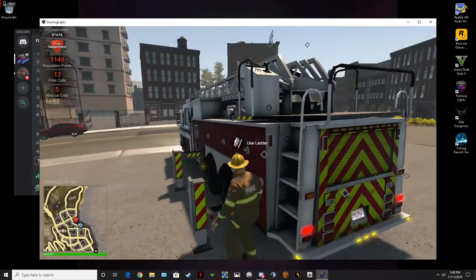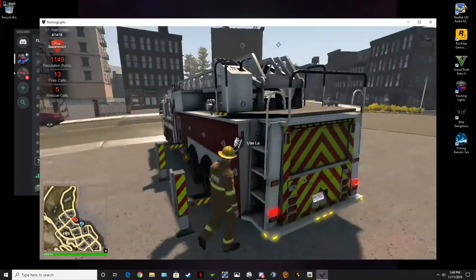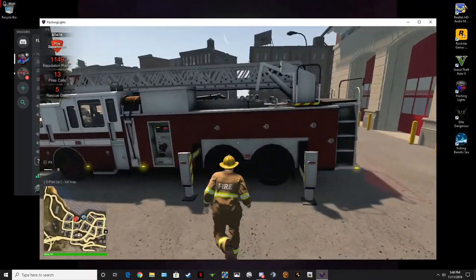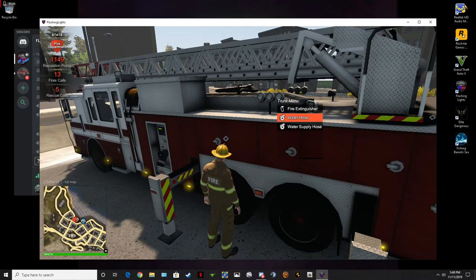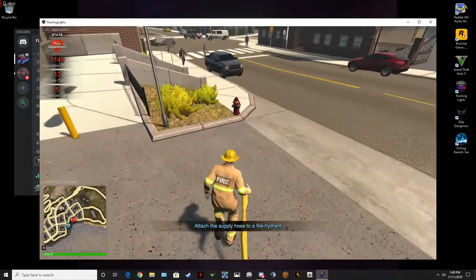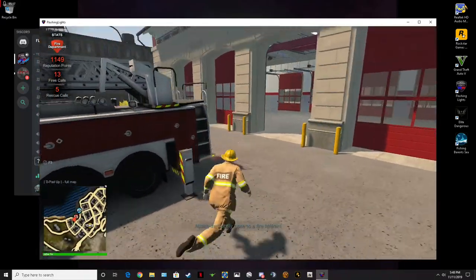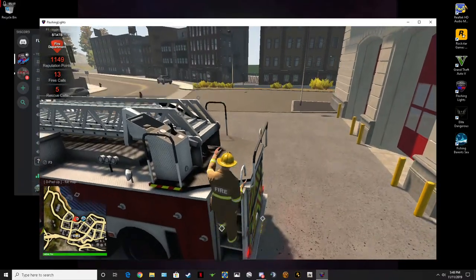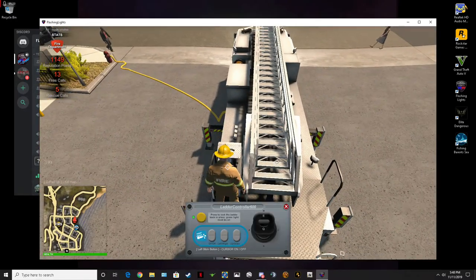Alright, trunk fire — let's go ahead and get a water supply hose, hook that up right there, and go to the hydrant — hook that up too. Now we've got a water supply.